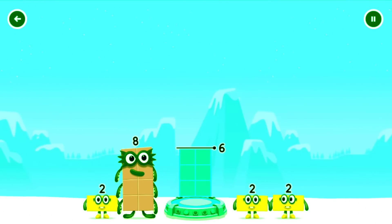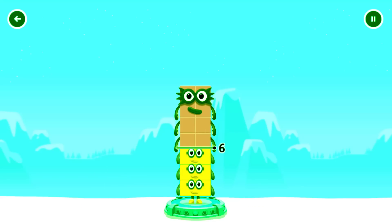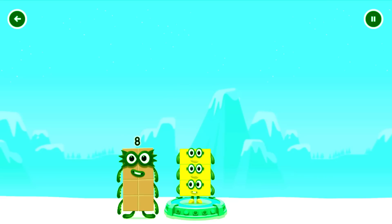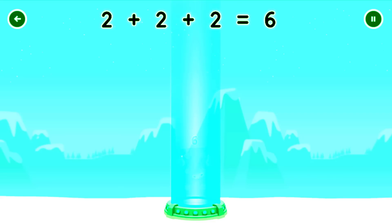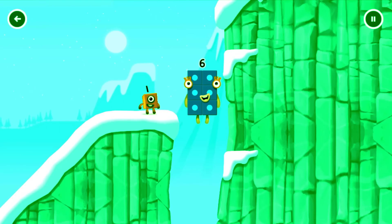Add number blocks to make six. That's too much. You've got too much. Correct! Two plus two plus two equals six. Six. Fantastic!